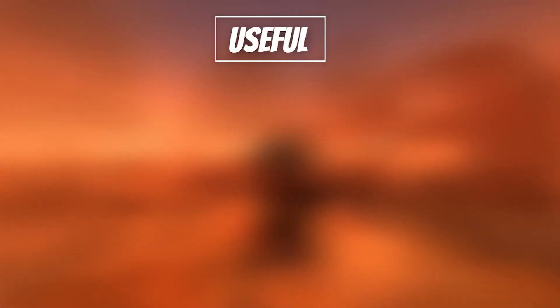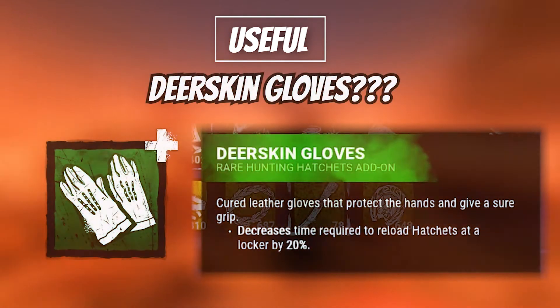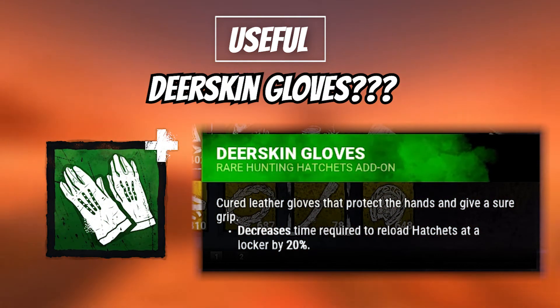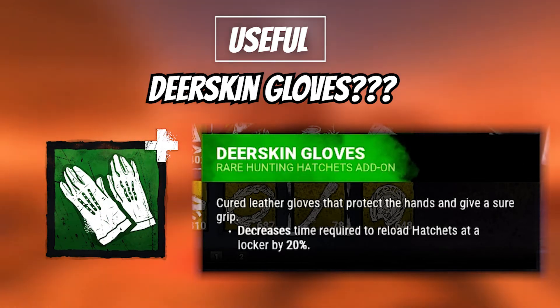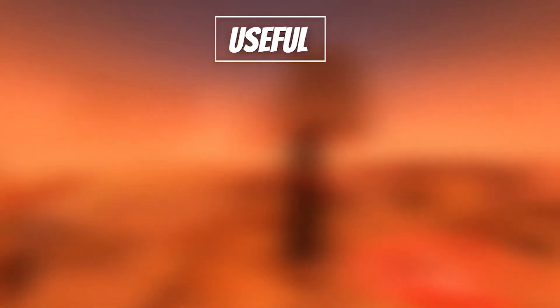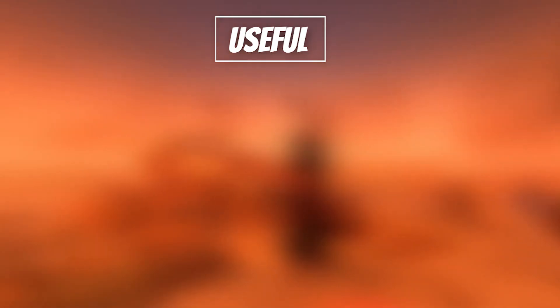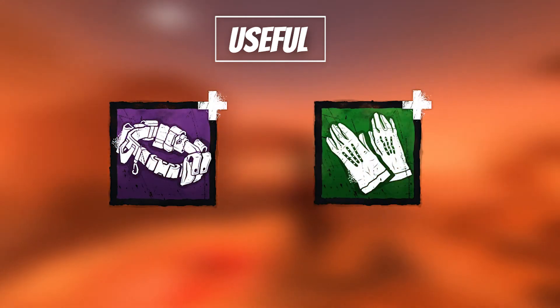I've already spoken about my opinion on reload speed, and you may be wondering why I'm including Deerskin Gloves in the section of add-ons I would use. Reload speed is not particularly valuable, but sometimes you just want to throw a massive amount of hatchets, especially when you're learning. Using an add-on slot to accomplish that is far better than using a perk slot. A great duo would be Infantry Belt and Deerskin Gloves, and it can be pretty fun too.